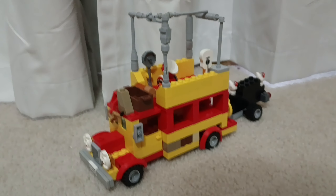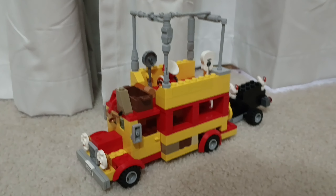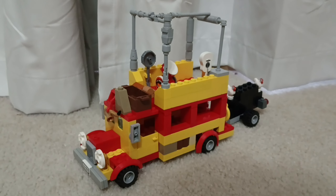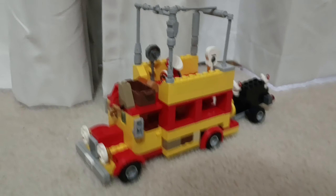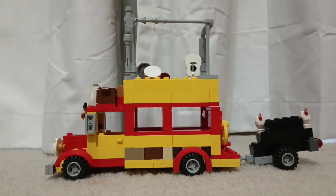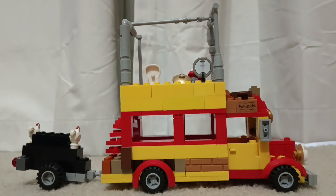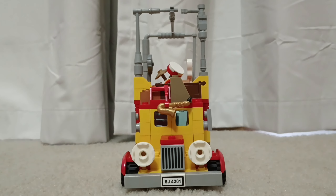And now on to the main build — the Happiness Hotel Courtesy Car, which should really be called the Happiness Hotel Courtesy Bus, because it's not even a car; it's just a modified double-decker bus, but I digress. As I said before, this thing was a pain to build — it took me two days. Let's take views from each side of it. Here's the back, the other side, and the front.